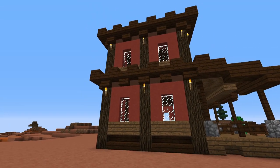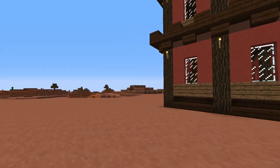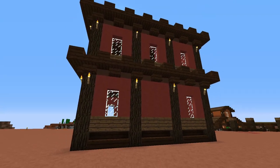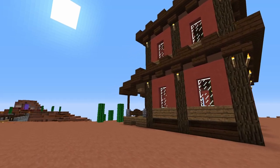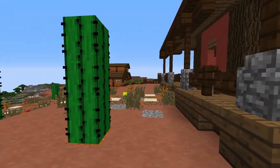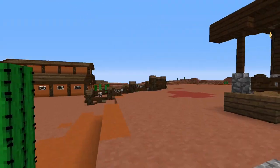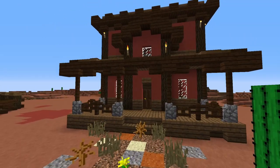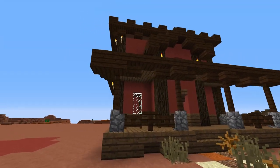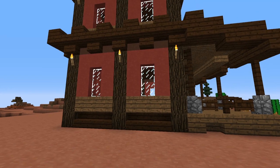I think I did really well on the blocks here — they go with one another. I was torn at first because the western buildings I'd seen online were all just made of plain wood, the same boring color. That's boring, nobody wants that. So I thought: I have terracotta, I'll pay a little nod to my old house and make it out of red terracotta — basically the same color palette as before with a couple of new blocks added.